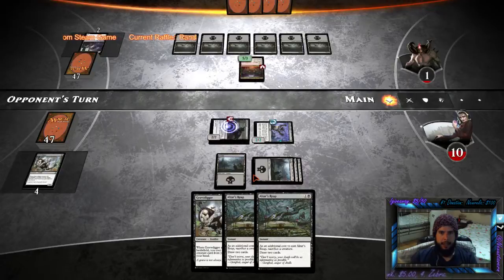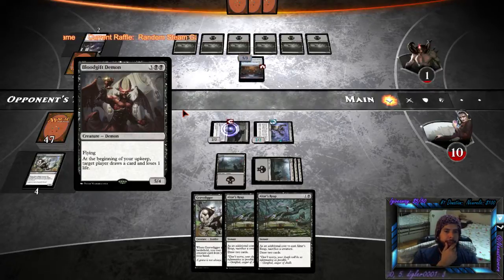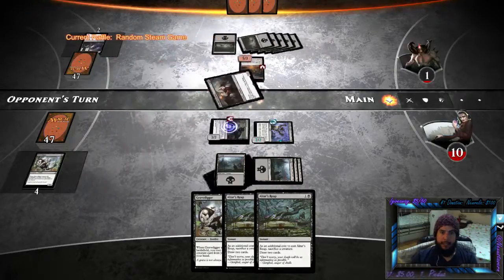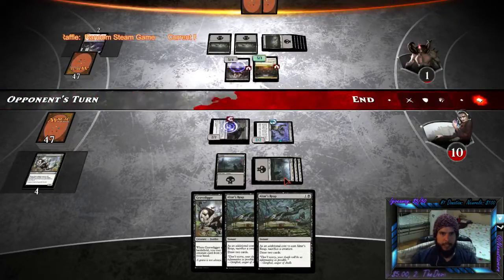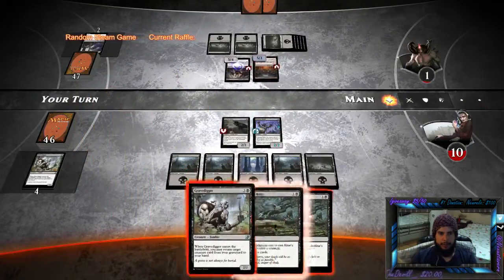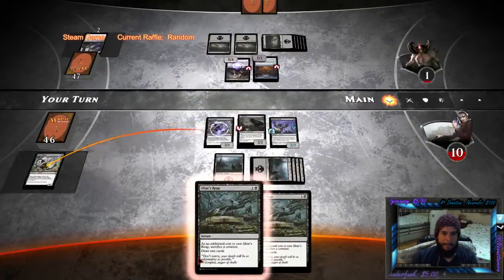Let's see if he attacks in on me here. Another guy, huh? Oh man, I could be in a little bit of trouble now. Target player draws a card and loses one life — he's probably going to pick me. The card draw I can use, though. He cannot attack in on me here — if he did, he'd be in a lot of trouble. Sack a creature, draw two cards — no, instead we'll Grave Dig and bring out Grave Digger, which works.